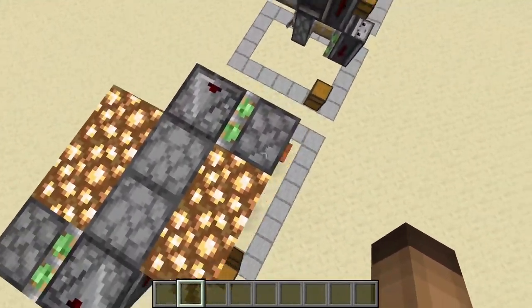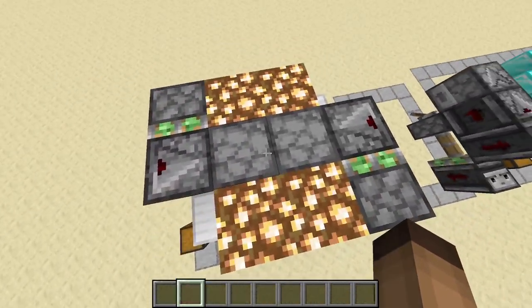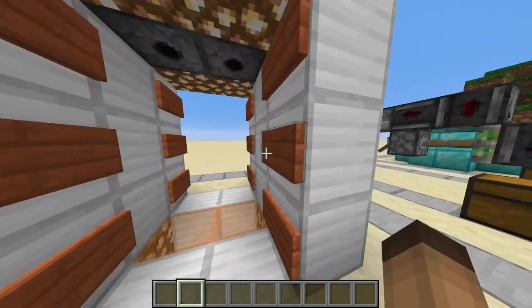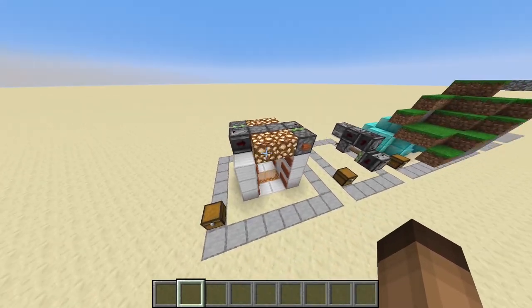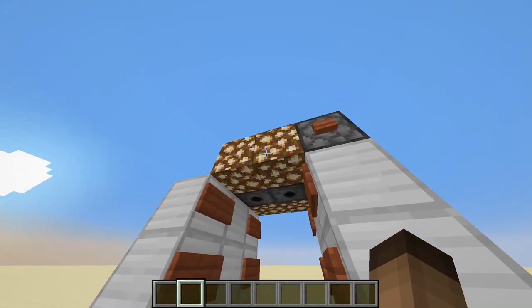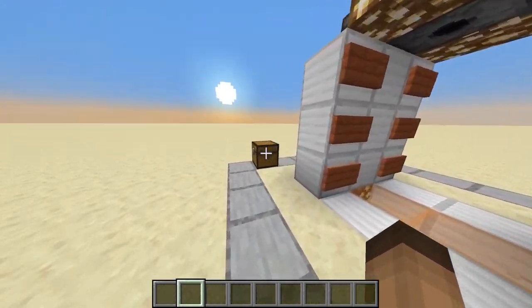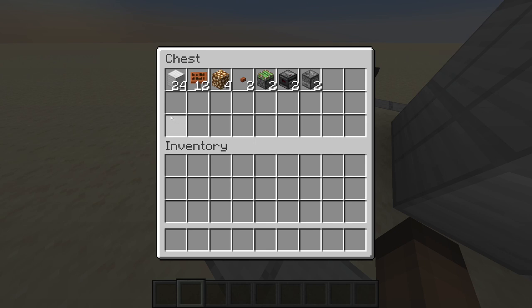Up top is basically a piston, observer, button, and two dispensers — we just mirror this on both sides. The signs and glowstone are required here, no changing that. So these are the items that you need.